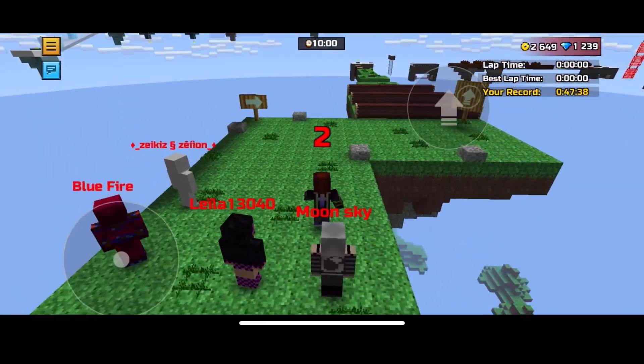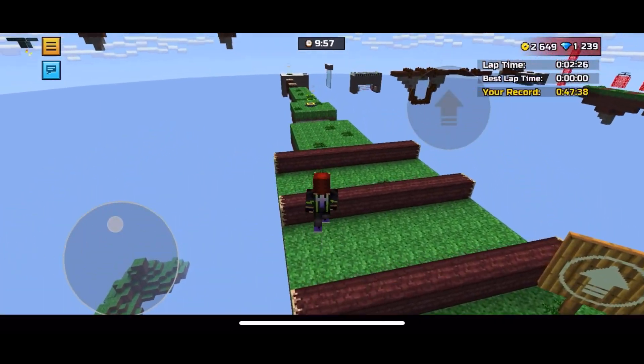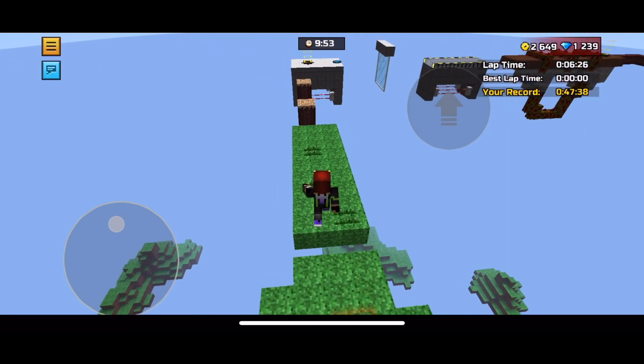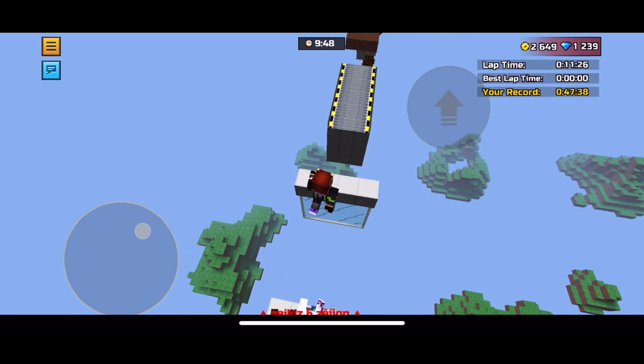Hey everybody, my name is Nolan and welcome back to another Pixel Gun 3D video. In today's video, I got an insane glitch that I came across in Pixel Gun 3D's parkour. This glitch allows you to get tons and tons of keys super super fast.